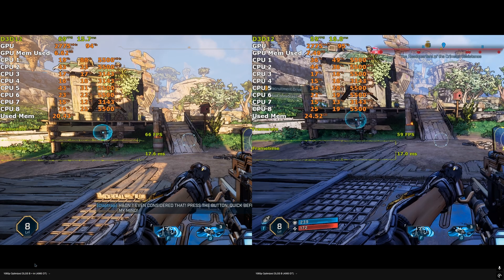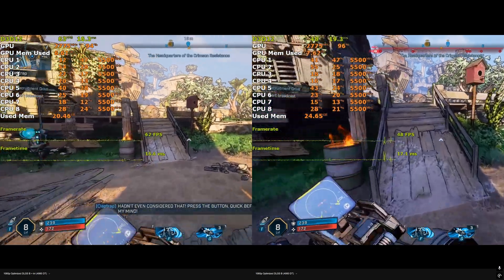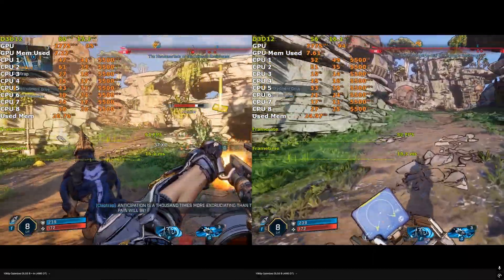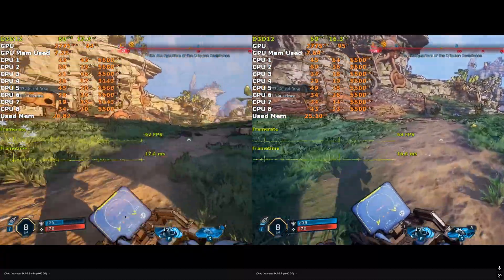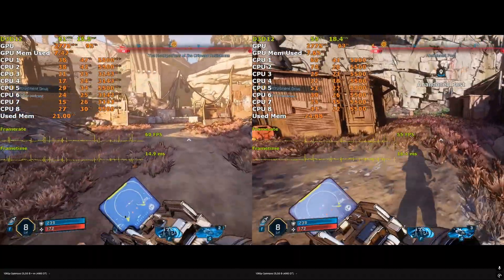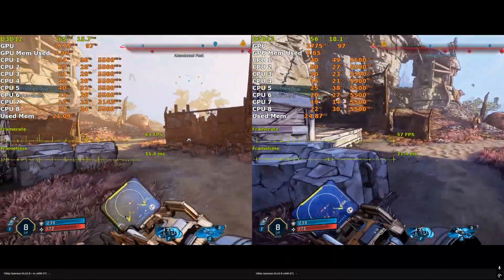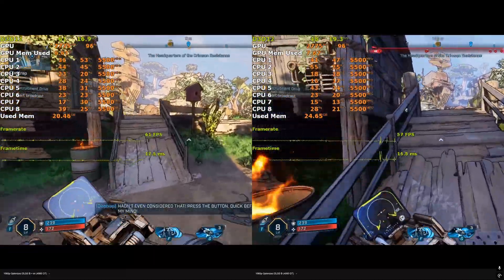Here we have 1080p balanced on the 4060 desktop — software lumen on the right side and hardware lumen on the left. Hardware lumen is always a few frames ahead, but more importantly there's much less stuttering. The drops are less frequent, and overall you just stay over 60 FPS for the most part. On the right side, you can see drops much more often.